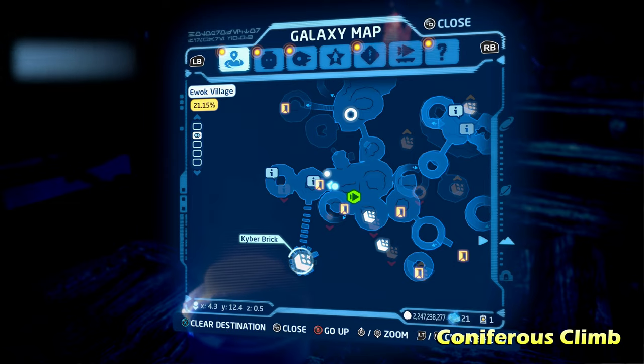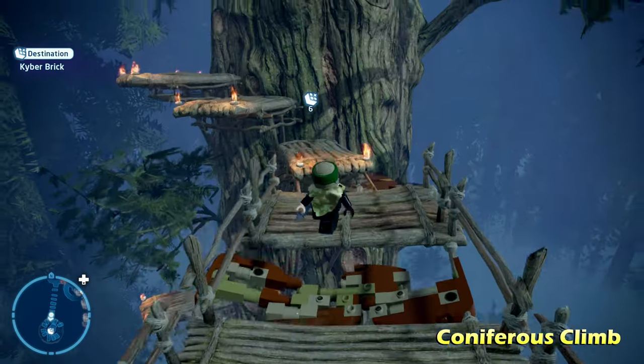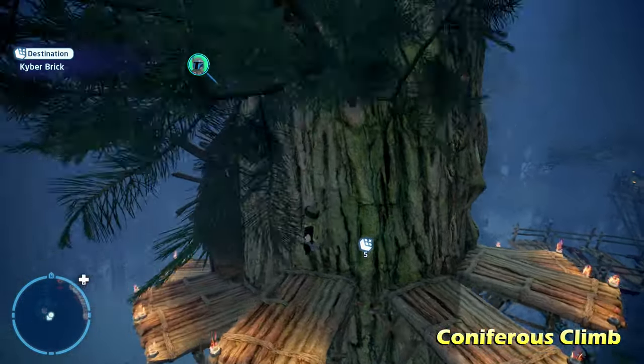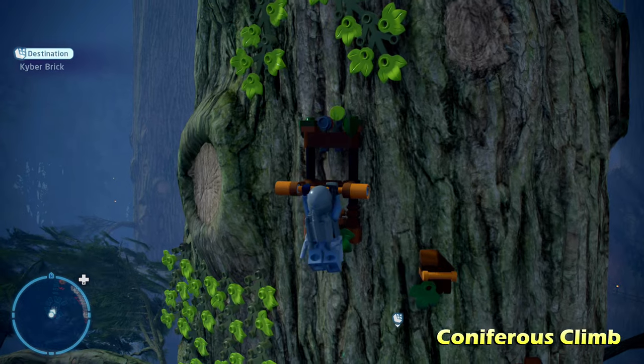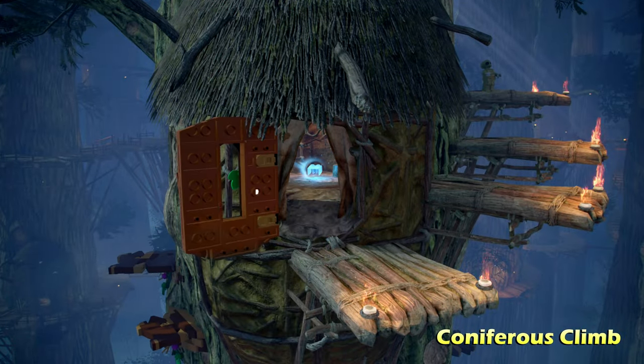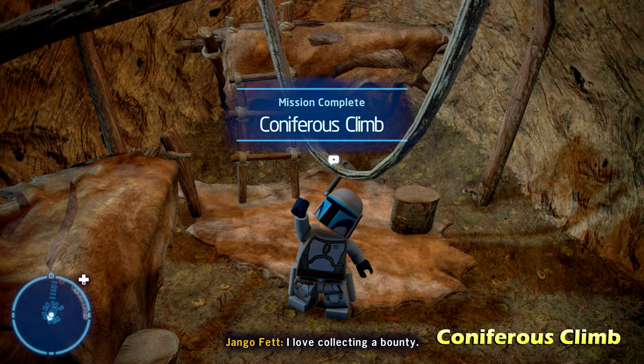So a lot of Jedi mind trickery to get that key. Next up we're going to do Coniferous Climb. We're just going to grapple up here — this is in that same location across the rickety bridge — and pull down that switch, which is going to open up the door for Coniferous Climb.